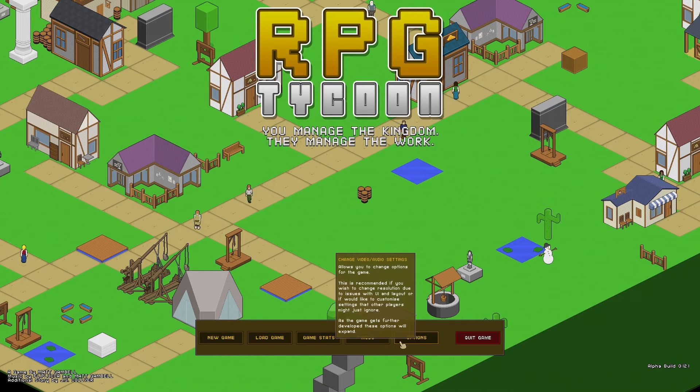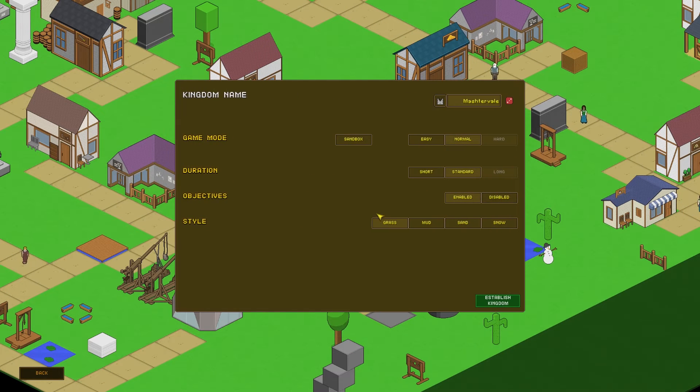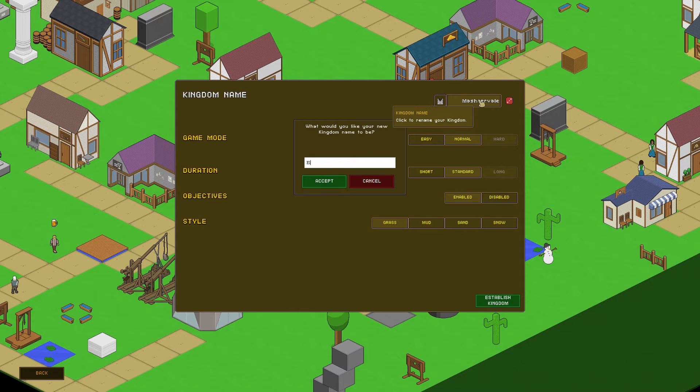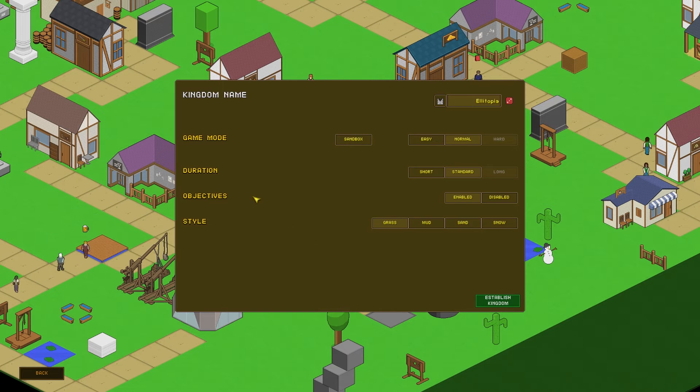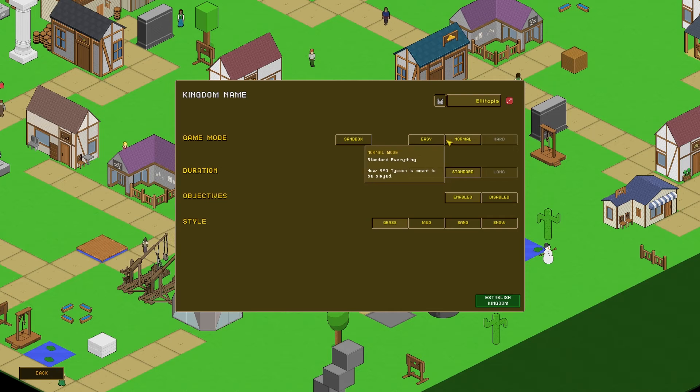So let's have a look at it, shall we? New game. New save. Kingdom name — well, of course, it's going to be Elitopia. Game mode: probably easy. Let's go with easy for this video. Duration — no idea. 25 game years, 10 game years — that's not going to make any difference, we're not going to get there. Let's go for short.